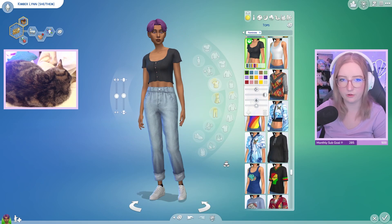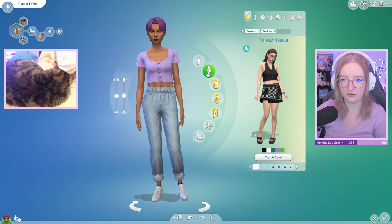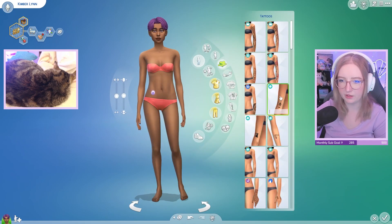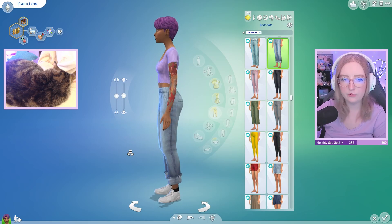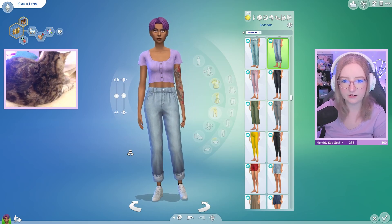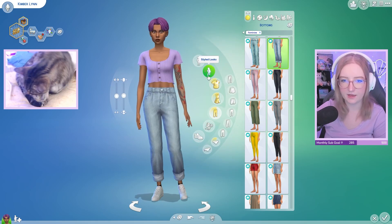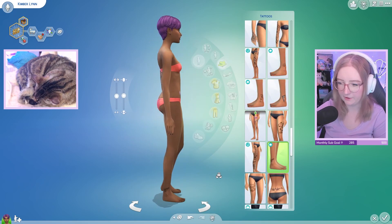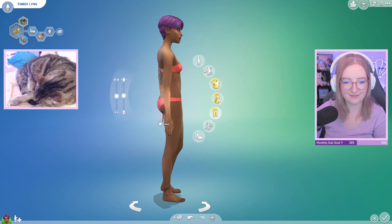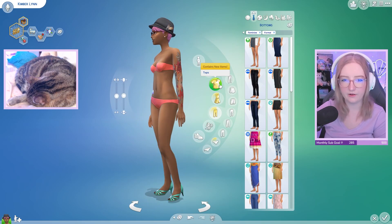Someone mentioned tattoos, so maybe instead of jewelry we could have tattoos. I really like that on them — that's giving a little bit of pizzazz, a little bit of personality. Maybe we do one more on the ankle — kind of like that one. There we go, that's cute. Starting to get the vibes for this sim — we're figuring them out.